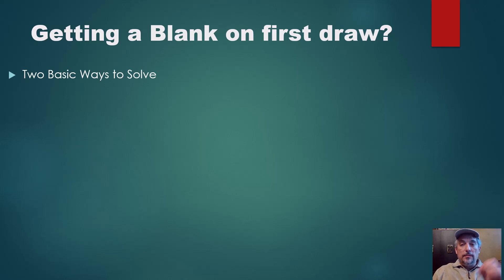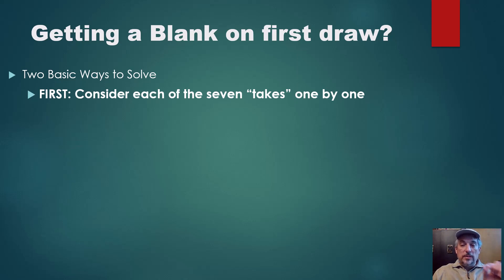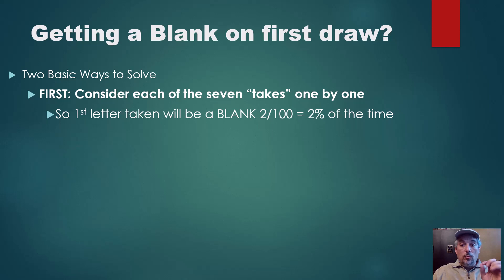Getting the first blank — there's a kind of an easy way to solve it and a more complicated way to solve it. The harder way to solve is really the intuitive way. So I'm going to discuss that briefly and then give you the easier way. If you think of each of the seven tiles the first player draws as individual takes — I'm using the word 'take' to distinguish from 'draw' — there are seven takes. What is the probability that the first take, the first letter out of the bag, will be a blank? It turns out it's pretty easy to calculate. There are 100 tiles in the bag, two of them are blanks. So two out of 100, or 2% of the time, that first tile drawn will be a blank.